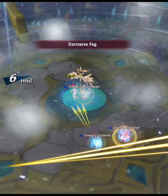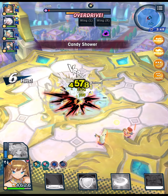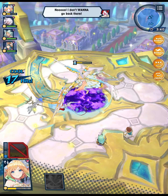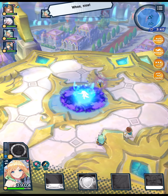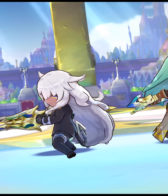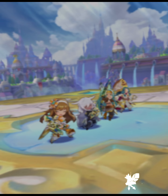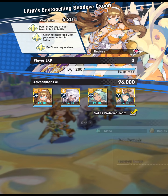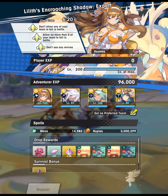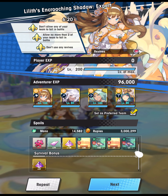Corrosive Fog comes back here and we're just about ready to wrap up the fight and get this second clear. As you can see on the right of the screen, this was 30 out of 30 on my auto battles — I did this fight 37 times in total and seven were failures — so this is a pretty solid team setup. Definitely expect more thoughts on Lilith's Encroaching Shadow in the coming days. I'll try to clean up my Master Clear and post a more updated video on that. Hopefully this breakdown was helpful — let me know in the comments below. Take care and I'll see you next time.